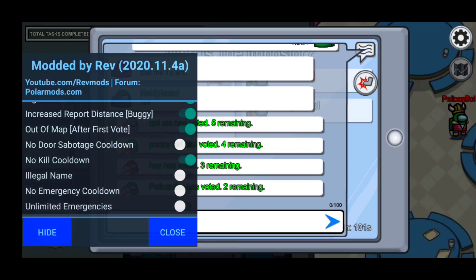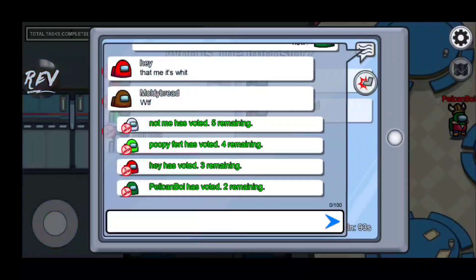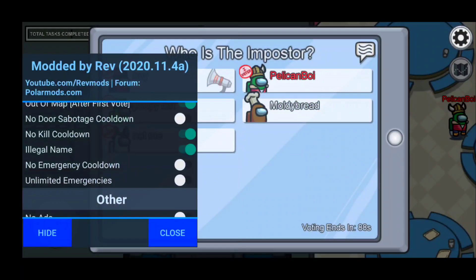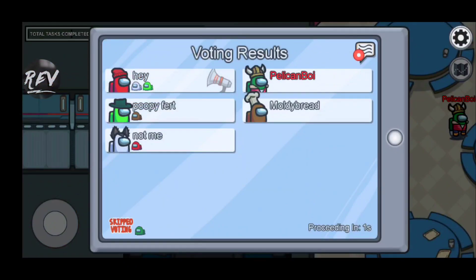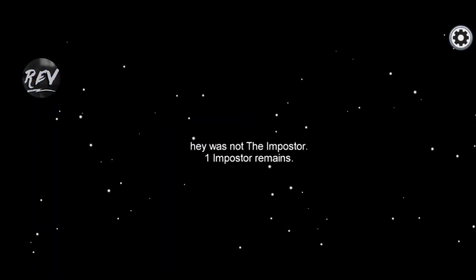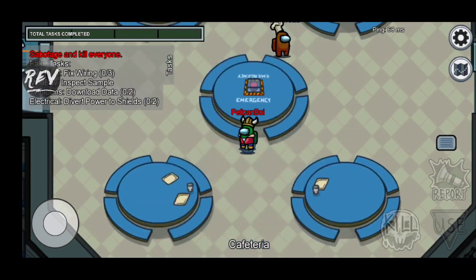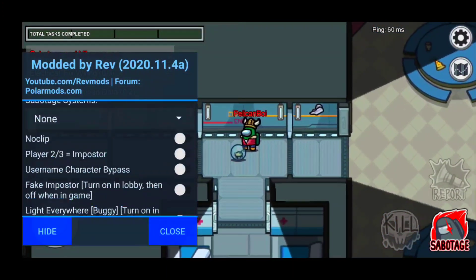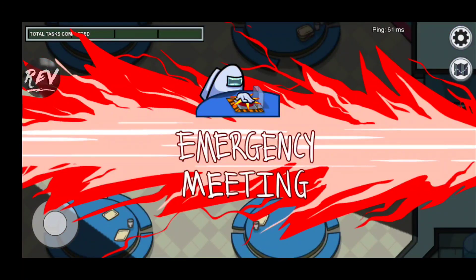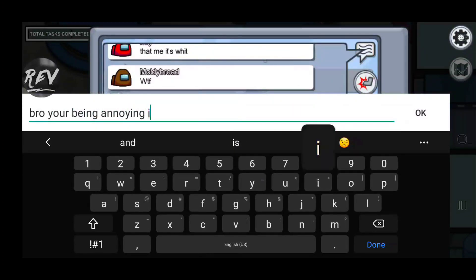We have the illegal name feature — I think it lets you put in characters that you're not normally supposed to use in a name. We also have no emergency cooldowns, meaning you can call unlimited emergencies instantly. Watch — as soon as it's available I can call an emergency meeting. We also have unlimited emergency meetings, so you don't have to cool down and you have unlimited amounts of them. This one guy is being annoying so I'm going to vote him out.